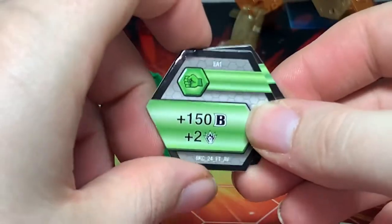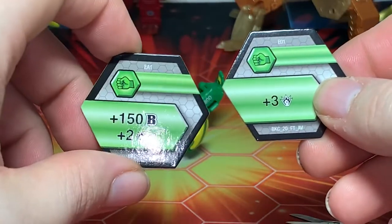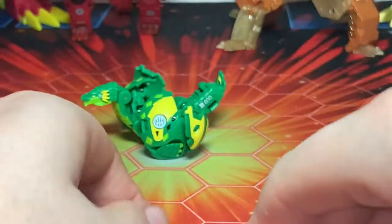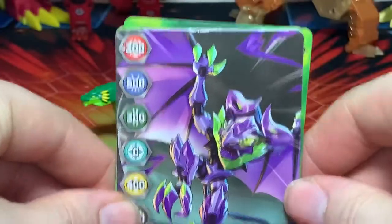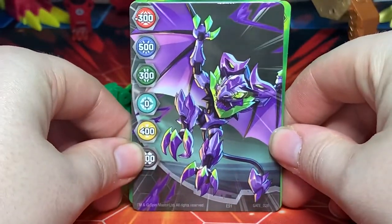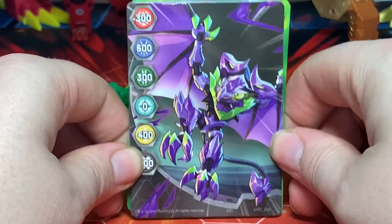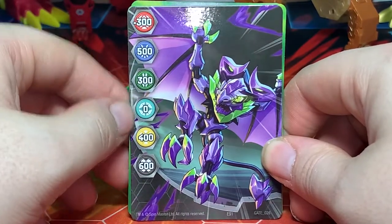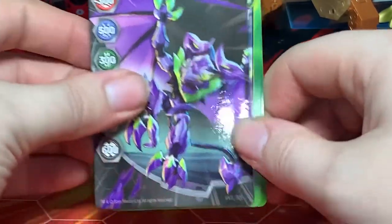For cores, he comes with two green fists — one of plus 150 B-power and plus 2 damage, and one of plus 3 damage. For cards, he comes with gate number 26: Pyrus negative 3, Aquus 5, Ventus 3, Haos 0, Orlist 4, and Darkus 6.